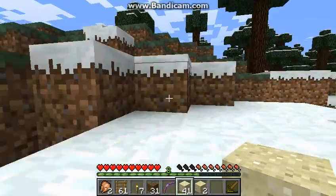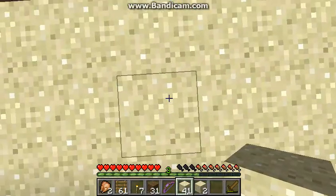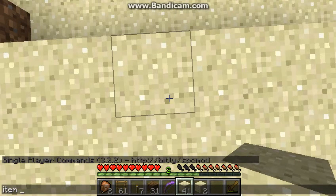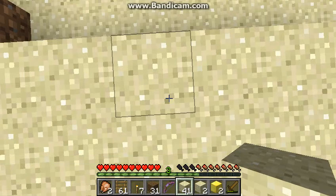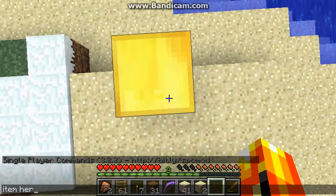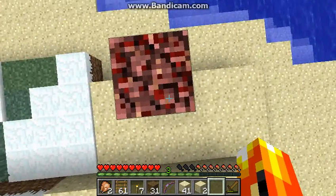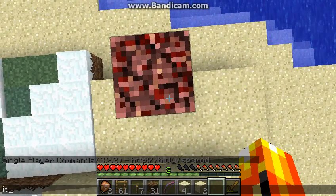I'm gonna make the Herobrine totem right here — two blocks of gold. Then I'm gonna take a flint and steel and light this baby. Wait, I have to put one netherrack on top.